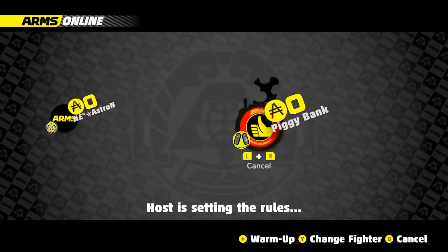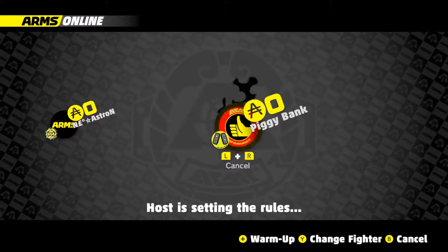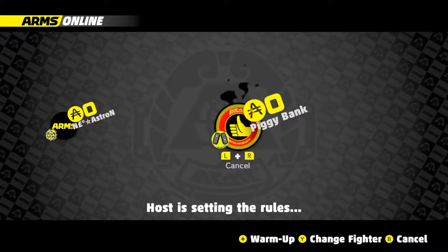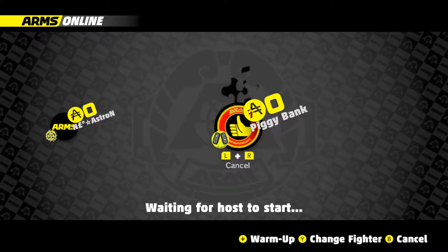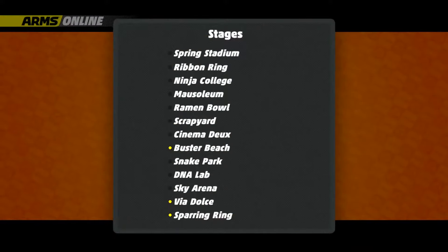Hello everyone, it's PiggyBank bringing you another episode of 2GGP Arms Circuit number three. This is losers round three and my opponent here is Astro Ninja Zero. So without further ado, let's get in.